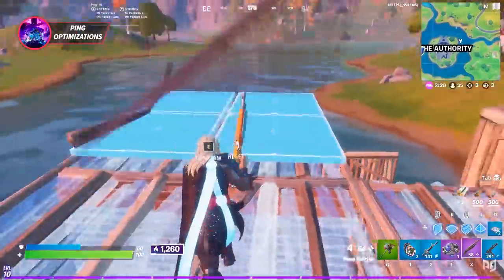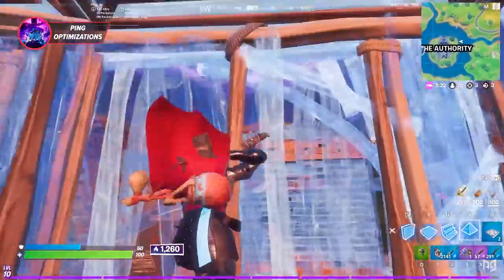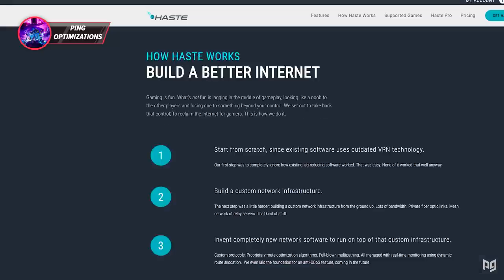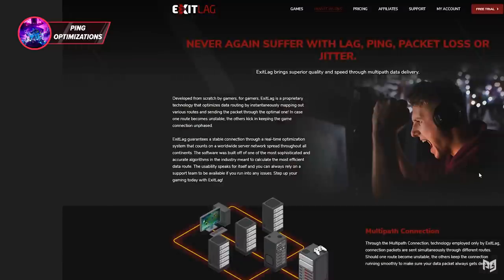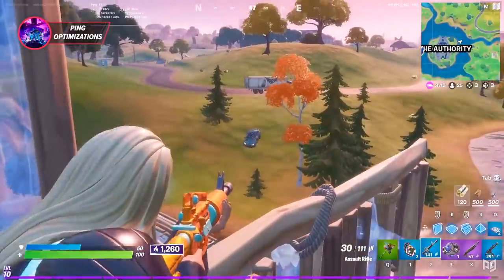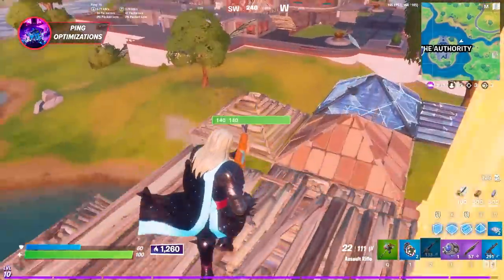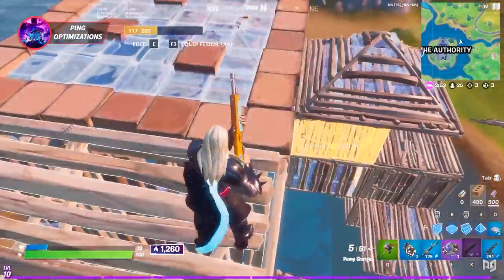The other option, which sadly only works for PCs, is using a third-party routing service such as Haste or ExitLag. These programs work by routing you through one of their networks and sending your connection directly to the Fortnite servers — so in specific cases of lousy routing, they can result in huge ping drops, like going from 70 ping down to 30 in some cases. Both options are really good. ExitLag has a free trial and costs a few bucks a month, whereas Haste is totally free. Check out one or both and see which helps you the best.